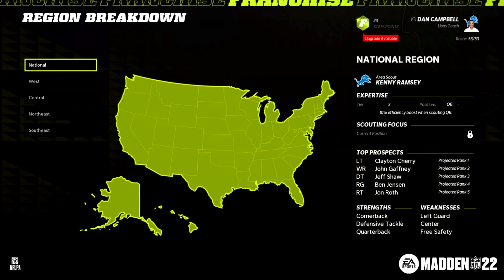In this article, they give you basically a mock season controlling the Lions, showing you what a season in scouting looks like. The first screenshot is the region map breakdown, which tells us the strengths and weaknesses of the draft class. In the lower right-hand corner, it's a good corner, defensive tackle, and quarterback class. Looks like it's weak along the O-line and at free safety.